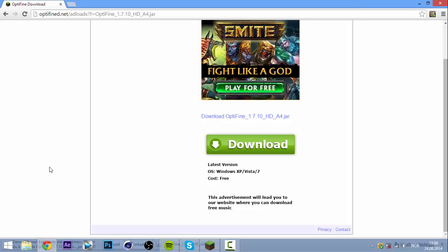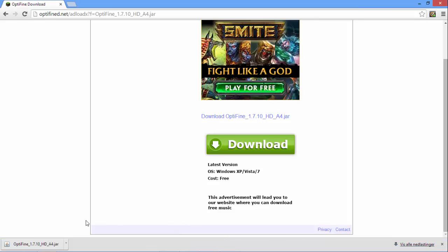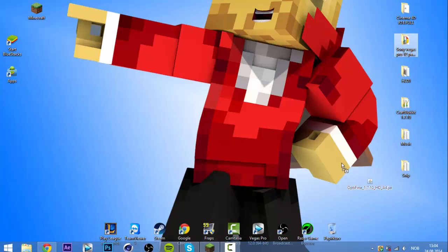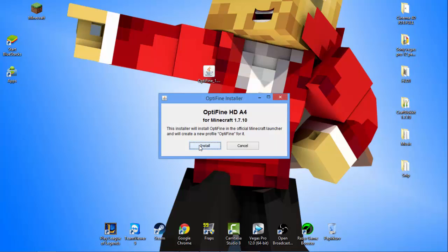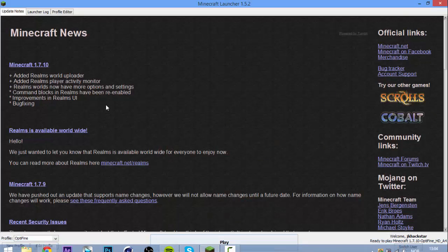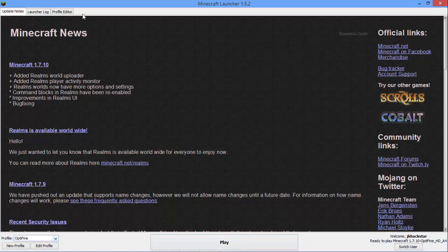Drag it into the corner to get to the desktop, then double-click to start it up. Click on install — Optifine successfully installed — and you can basically throw the installer out afterwards. Since I already have Minecraft up and running, there should be a profile called Optifine.